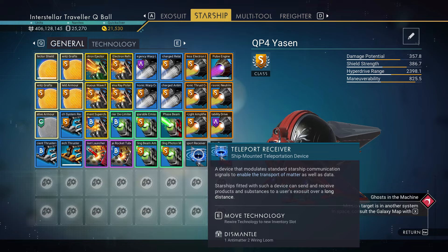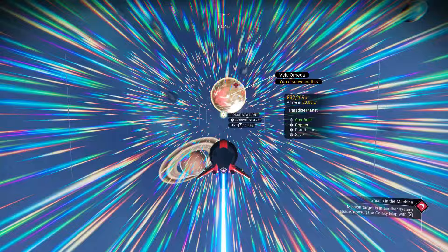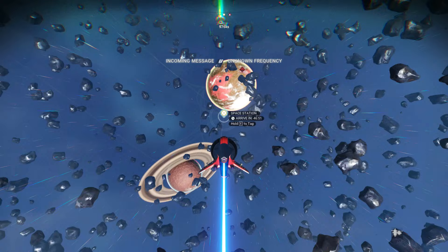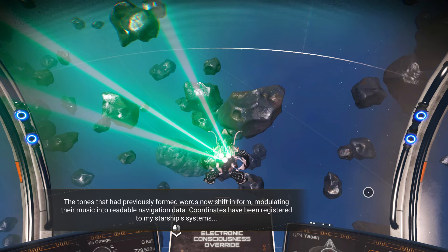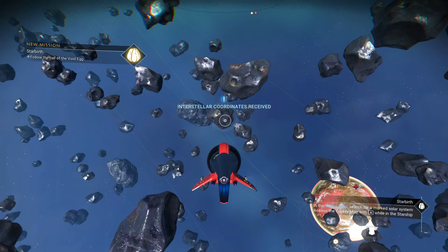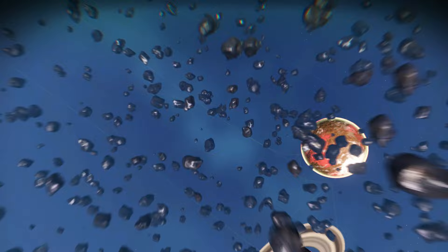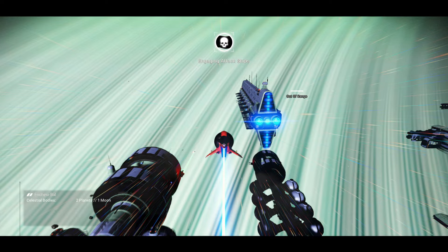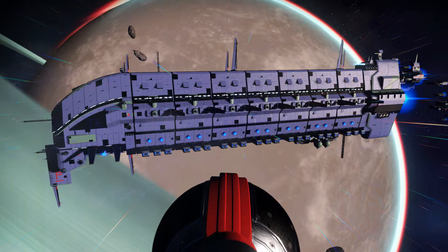Now that we have a void egg, we need to activate it. Store it in your general inventory, then pulse around in the vicinity of the space station to get the main mission, the Starbirth. Keep going until you get a message to exit pulse and examine the object. Answer the call — you'll see the option in the quick menu. Choose 'continue' and you will be directed to a specific destination on the galaxy map.